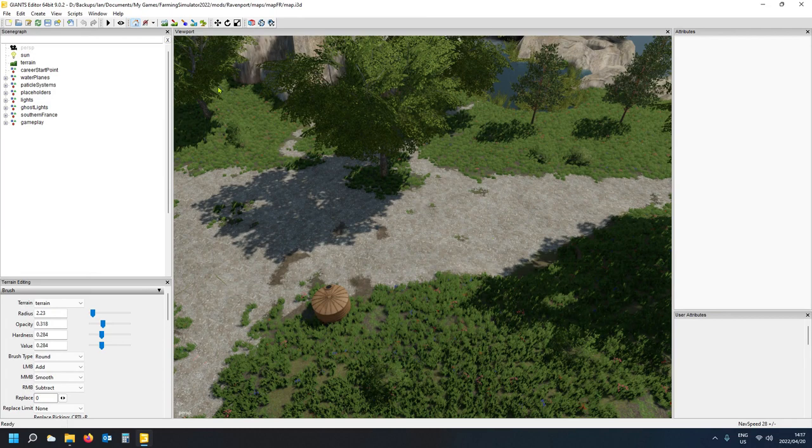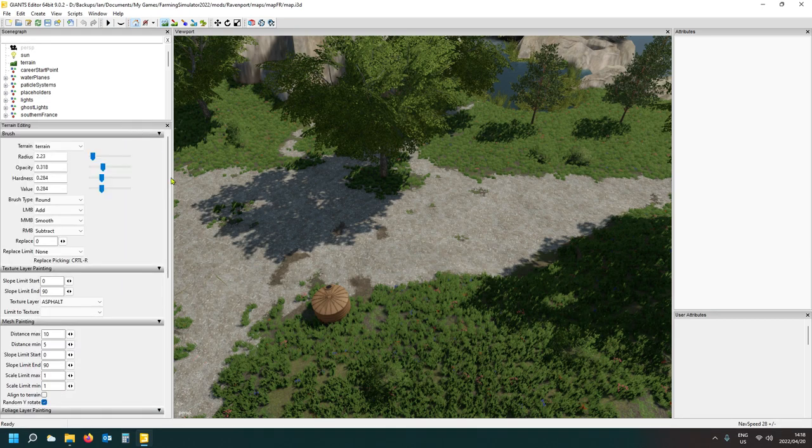First things first, we want to import the concrete structure. But before we do that, I want to quickly level the area where we're going to place it. We go into the terrain sculpting tool, make the brush nice and big, then use the right mouse to replace. I'll use Control R to get the replacement height of that area.